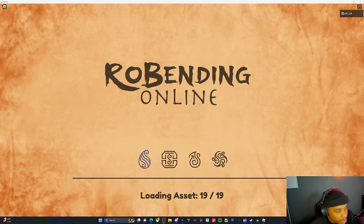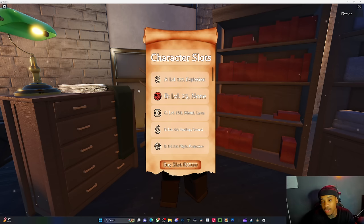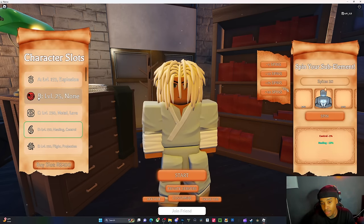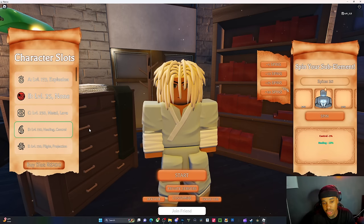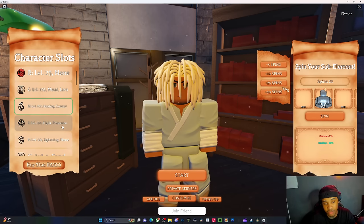Let's go back to the main menu and do some spins. Also, they changed the elements — they're all black now because of copyright reasons. If y'all saw my last video, you know they've been going through some copyright problems with the actual Avatar company. They're trying to keep the game up and running, so bear with them for all the changes they'll be making. Control, blood, healing, projection.